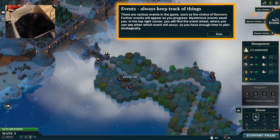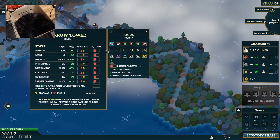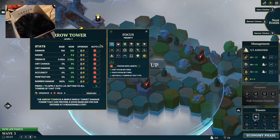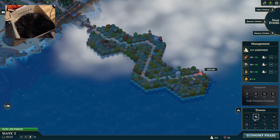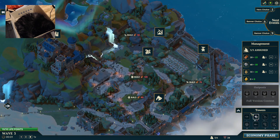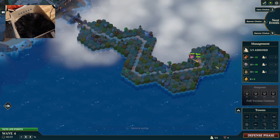Mysterious events await you. In the top right corner, find the event wheel where you can see which event will occur so you have enough time to plan strategically. Basically it's a gain XP system — interesting, I get it. Permanently unlock the mortar. Sure.